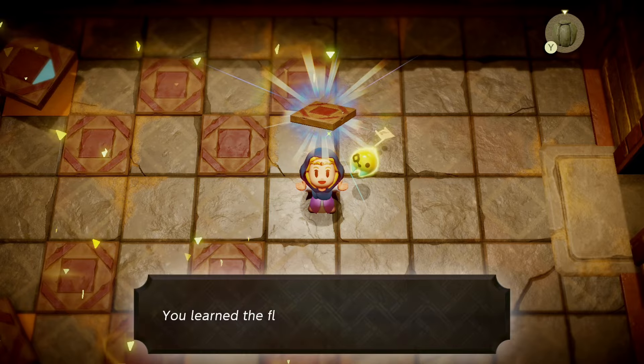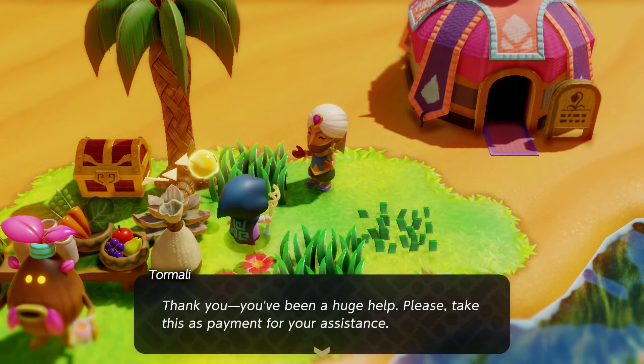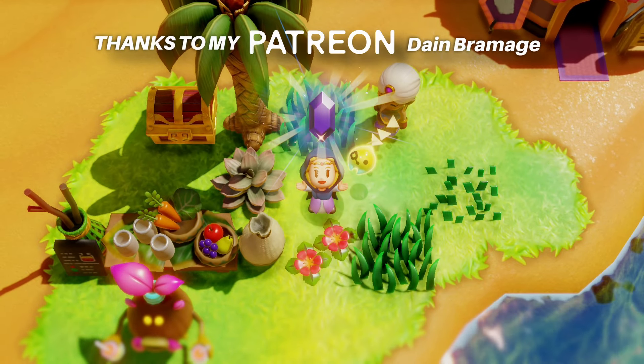With the tile Echo secured, go back to the Gerudo and show it to her to finish the side quest and get another underwhelming reward.